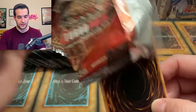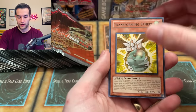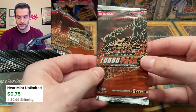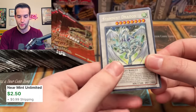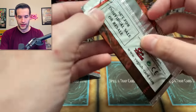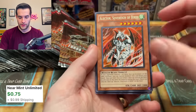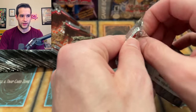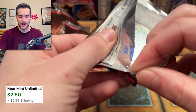Ultimate Rare Dark Armed Dragon. These packs open like crazy — the plastic just goes everywhere. We have Transforming Sphere, Bountiful Artemis, and the Sovereign of Birds again. We got another old Stardust — we pulled two dads before we pulled Stardust, what's up with that? Magical Dimension, Kinetic Soldier. We pulled two dads, so let's see if we can get more supers — that would be pretty cool. We've got a Stardust Dragon!